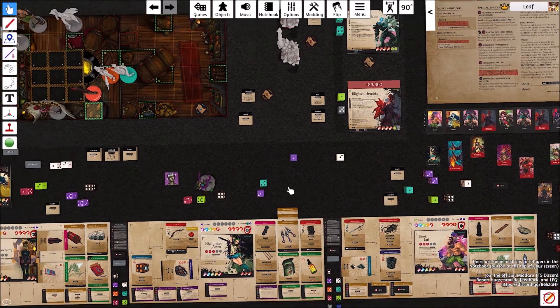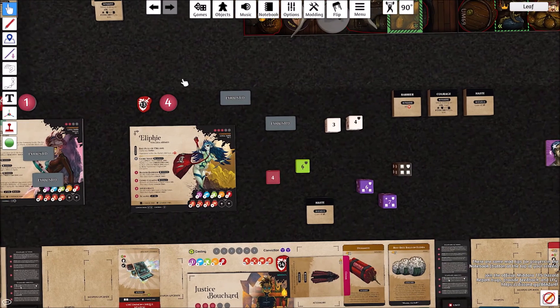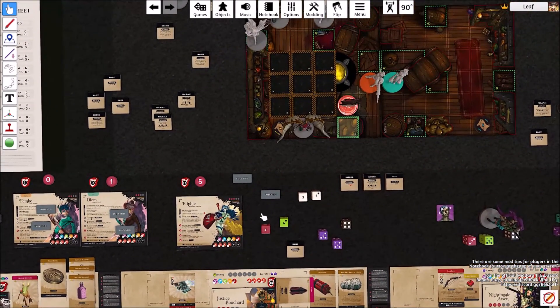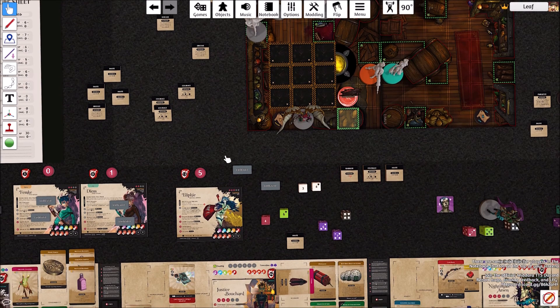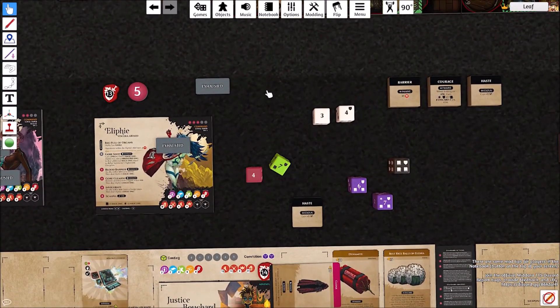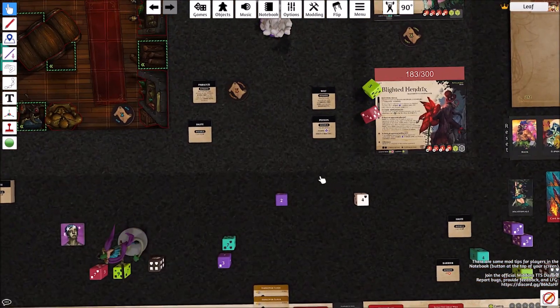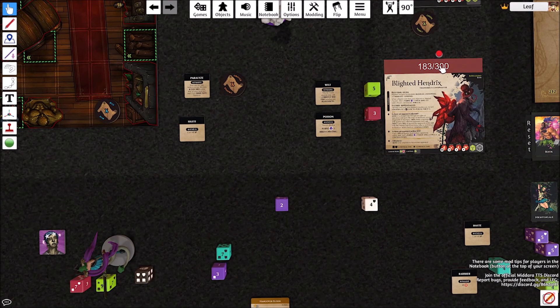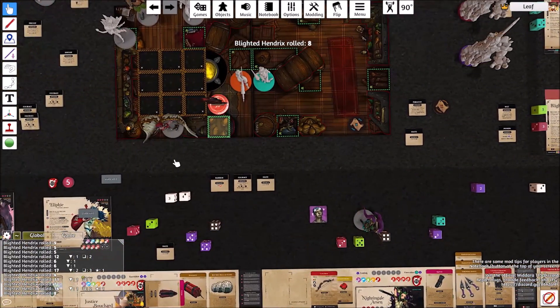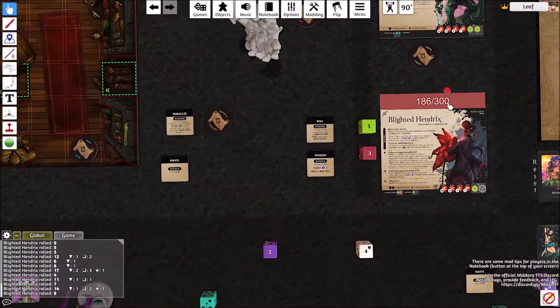Goes to Eliphi. Eliphi's going to recover two and get some stamina. I'm going to go ahead and cast Goreshot from here. I still get to use Justice's dice — 13 in total. Fails it. He'll take two. I'll take the damage and do another six — so 191. We're getting there.